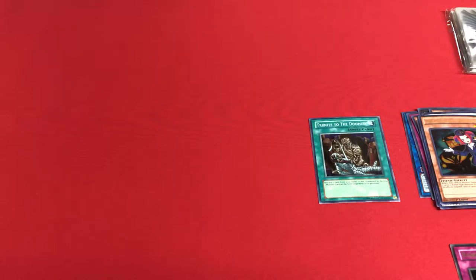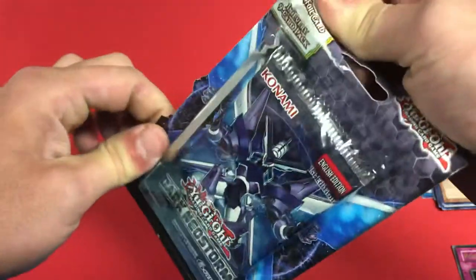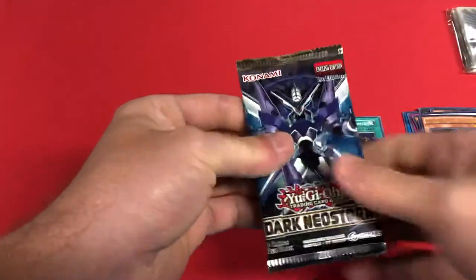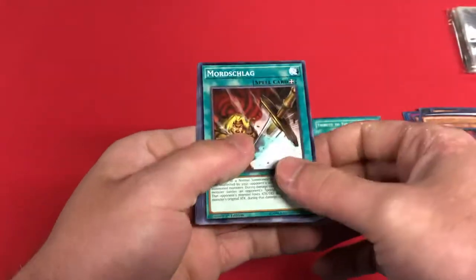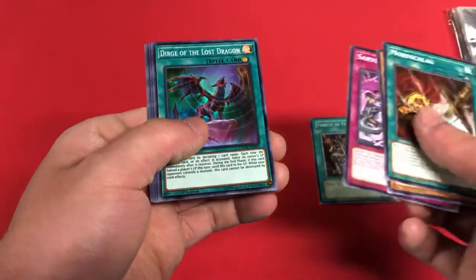I've got three blisters of Dark Neostorm right here, so we'll just open up one in between because why not — they're just sitting here. Mordschlag, Firewall Guard Dragon, Sluruta, Sackles, Dirge of Lost Dragon. Nothing too crazy there. Alright, second mystery power box!